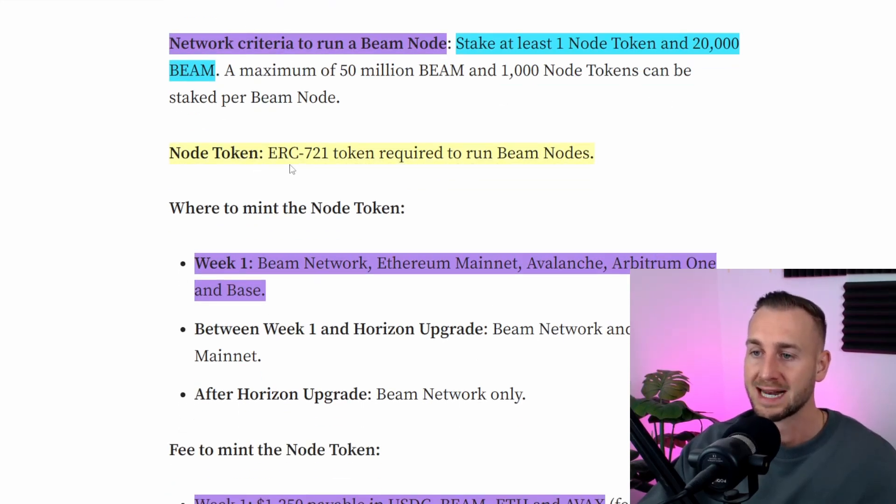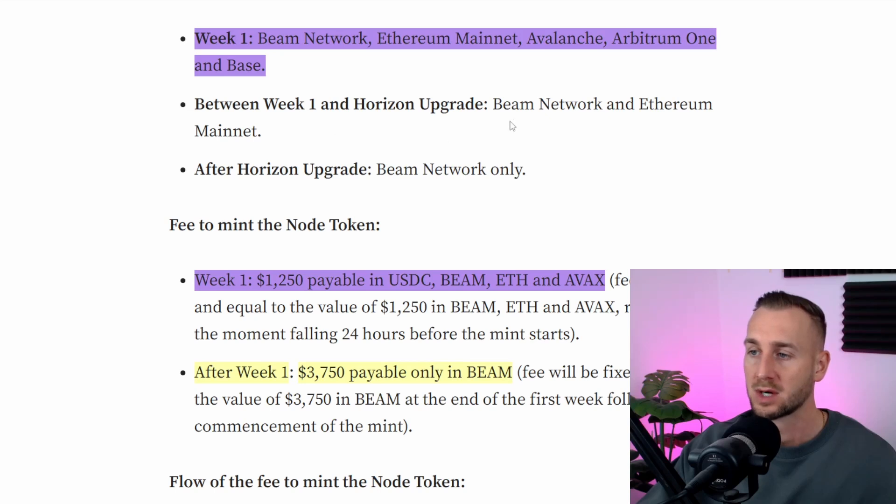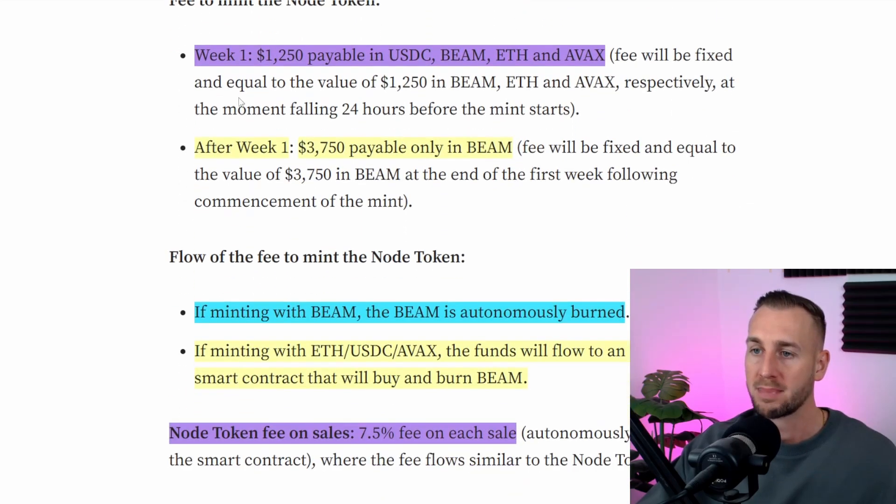The node token is an ERC-721 — that's an NFT. In the first week you can mint across pretty much all the networks that BEAM is currently on. But after week one, ending around the 24th of December, you can only mint on BEAM or ETH. After the Horizon upgrade occurs, BEAM network only. After this discounted week one period, you're going to have to pay $3,750 or go to a secondary market. There will be a 7.5% royalty enforced upon any secondary sales.